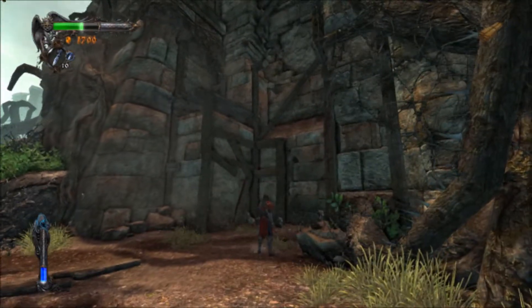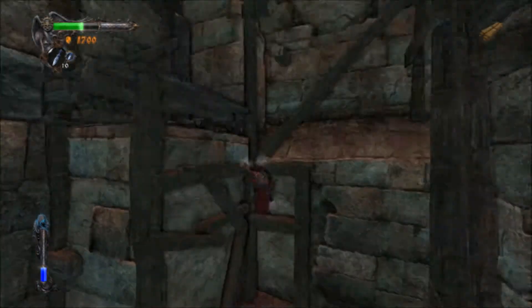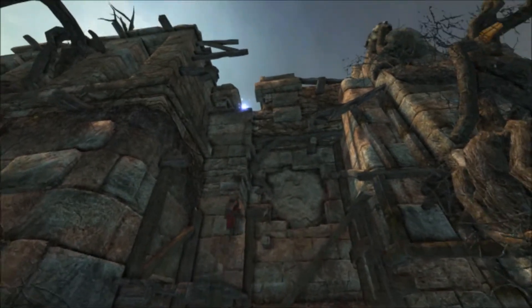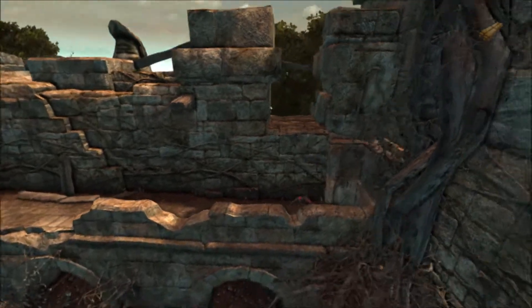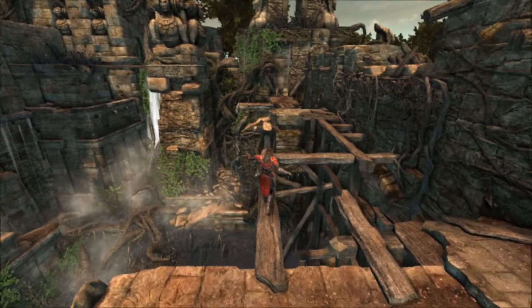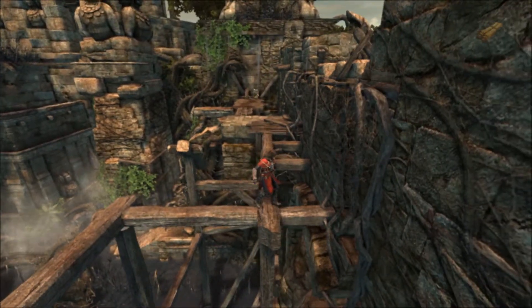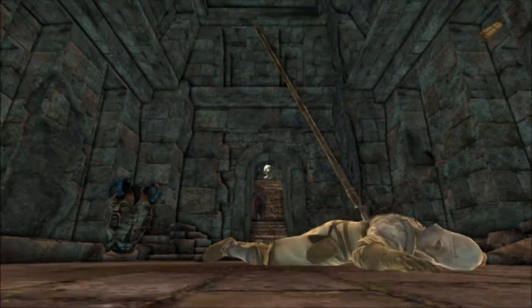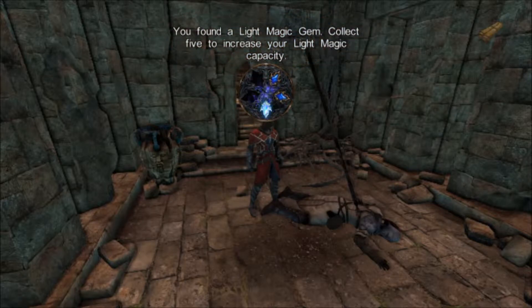We're actually coming up on the light gem that is hidden on this level. It took me a while to remember what it was that we were coming up on. It's the third out of 30. There's also an upgrade here, but the upgrade requires Cyclone Boots, so you can't get them just yet. So the light gem is literally just dead ahead — head down these stairs here. And there it is.